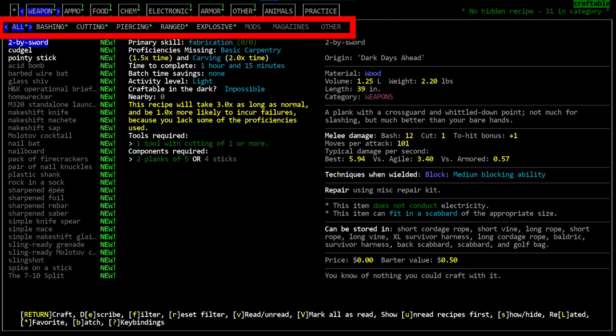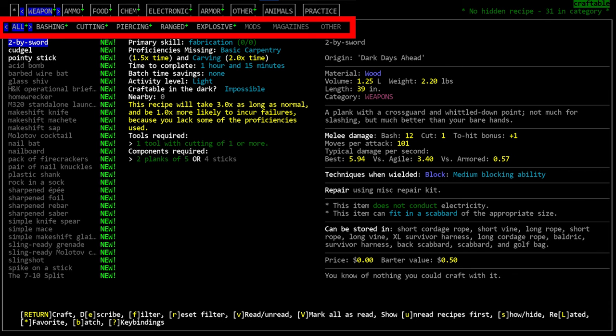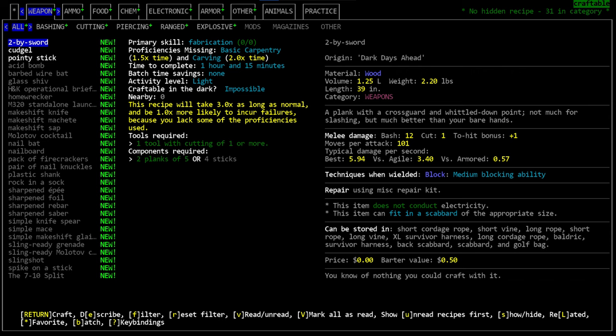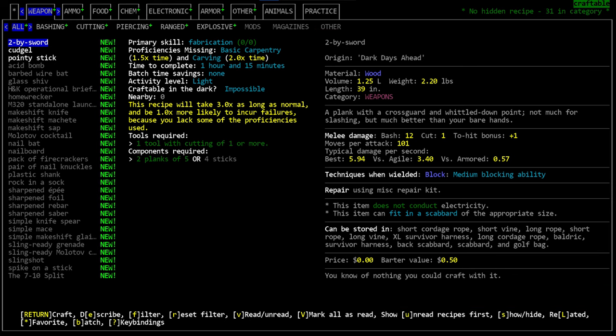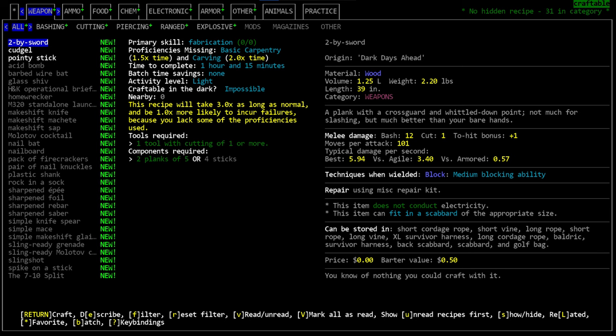You can navigate between tabs using the Tab key to move right and Shift+Tab to move left. Subcategories are navigated using the left and right arrow keys, and the recipe list uses up and down to move your cursor. When the cursor is over a recipe, relevant information displays in the center and right side of the screen. Press Enter to craft the selected recipe.